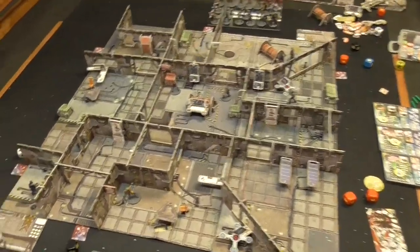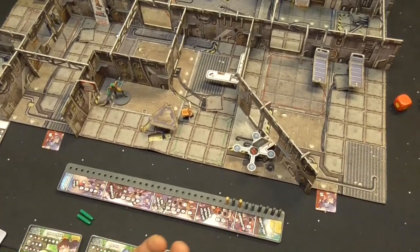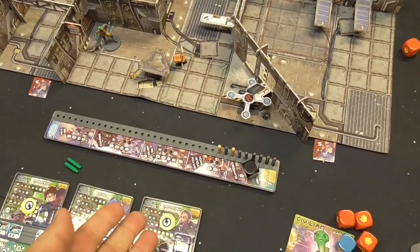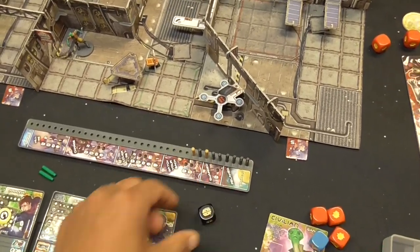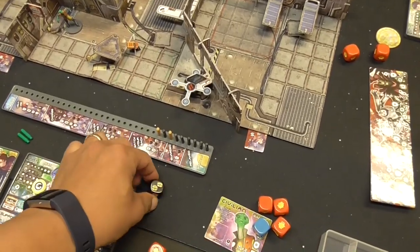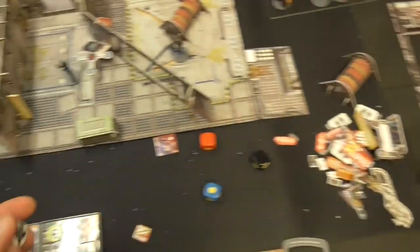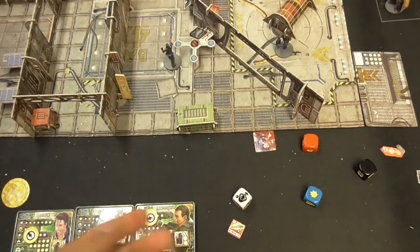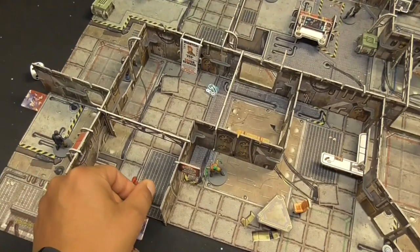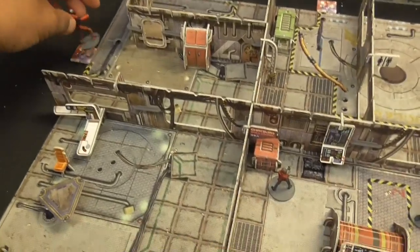Now we roll for the purge phase. Rolling for harvesters — none spawn. For the devastators, let's say two spawn to show off their abilities. Rolling for their spawn locations: a six and a two — position six is here, and position two is up there, which is pretty far away.